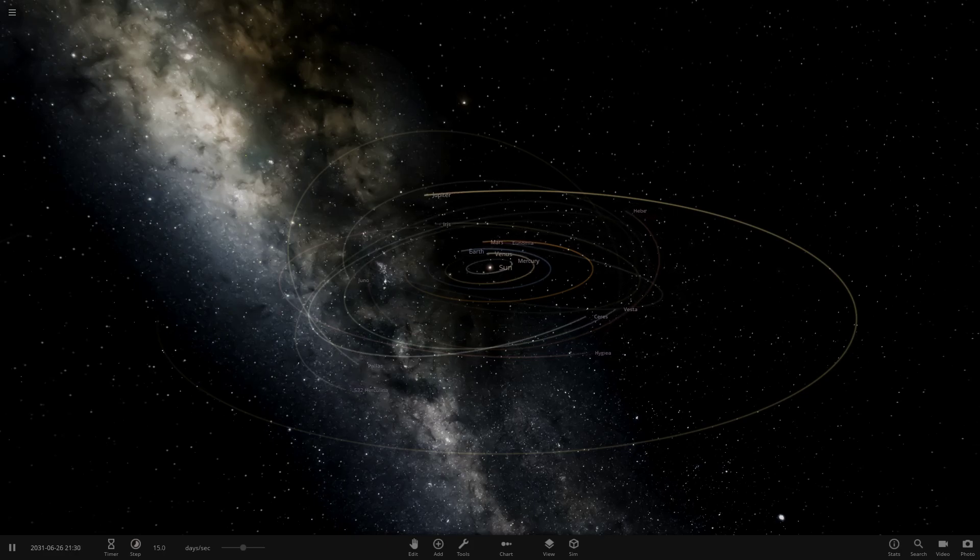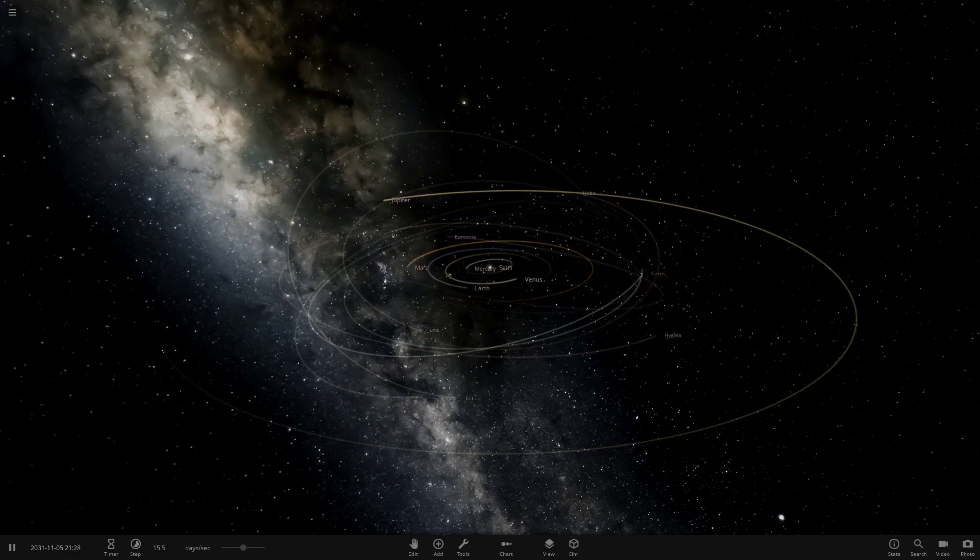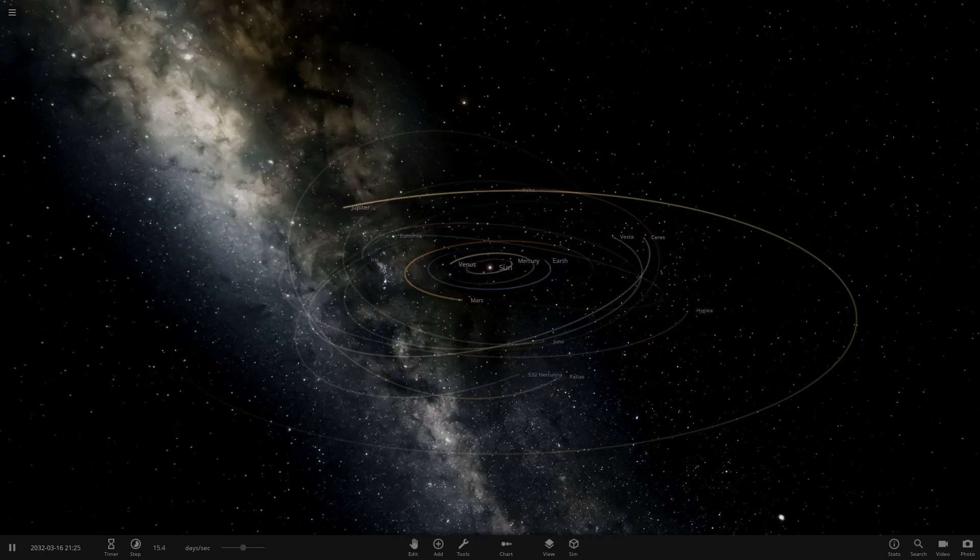Hello everyone, and welcome back to another Universe Sandbox 2 video. Today we're doing episode 114 of checking out one of your solar systems. We've got a system from an unknown user, as their name makes no sense — it's just a bunch of syllables and icons and colons and stuff, so there's nothing for me to read here.